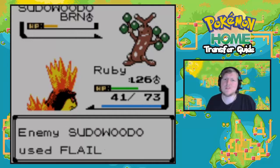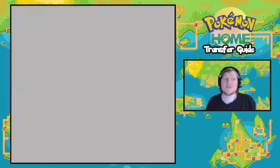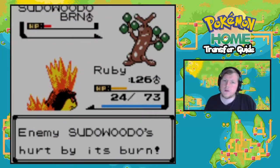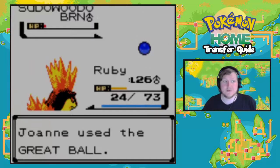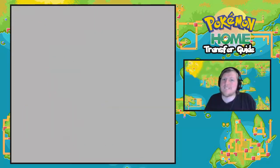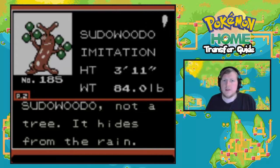Come on, Sudowoodo, I don't want to deal with you forever. You're in the red now — I will reset if I lose. One, two, and a jump... come on, Sudowoodo, I've got one ball left. This is my last ball — I'm going to have to reset if this doesn't work. One, two, and a jump — yes! Sudowoodo! The Imitation Pokemon: if a tree branch shakes when there is no wind, it's a Sudowoodo hiding from the rain.